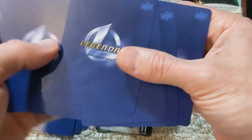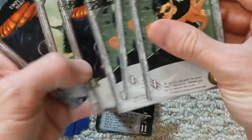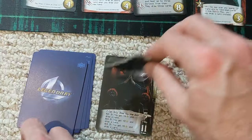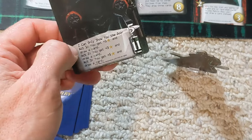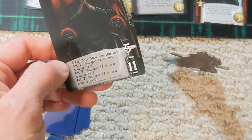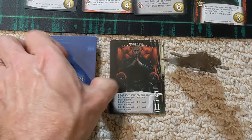We have three combat cards, a couple of recruiting points, and a free your mind card. Currently with Morpheus, we have act one: you get plus one recruiting point and draw a card. So that's what we're going to do first.